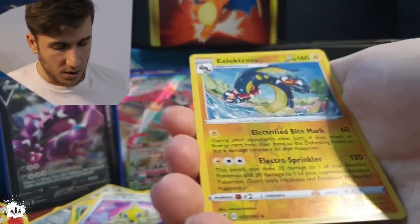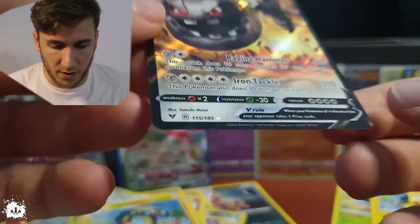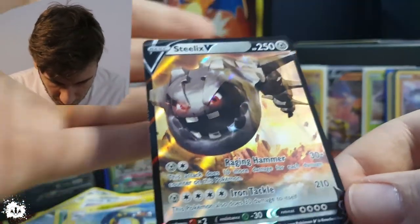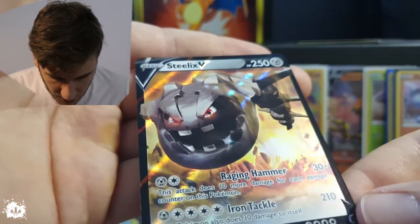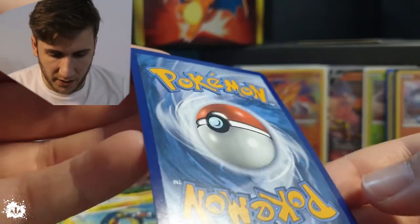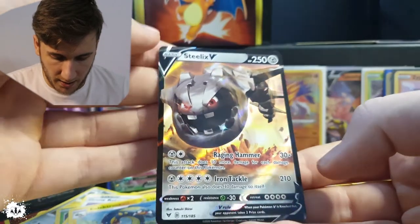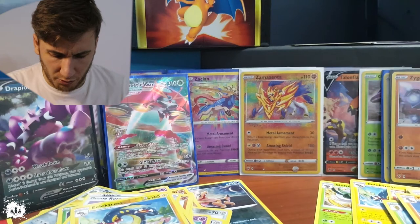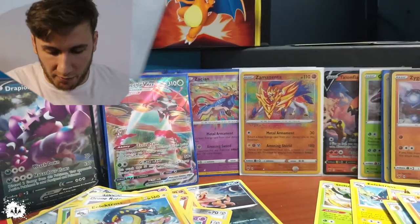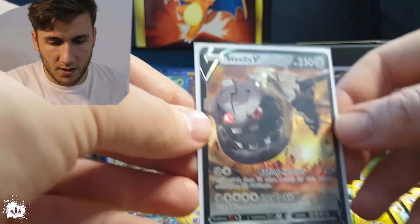Hello, hello to you as well. We have a Nincada with a reverse holo — that is red, by the way — Electivire following it up. Centering-wise this thing is phenomenal, look at this. Just a tiny touch fatter on the left side but it doesn't make any sense, too little. 250 HP by the way. The back side is a bit fatter but look at that artwork — really nice looking card. I think it's about two to four years, isn't it? The red eyes are so mean!